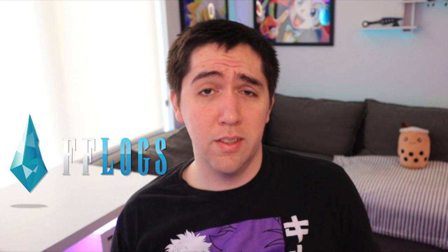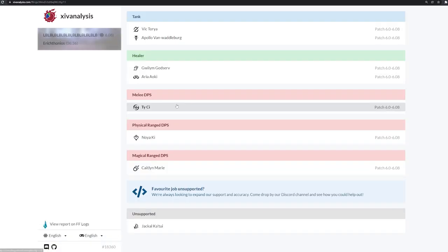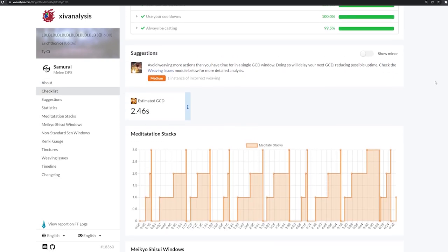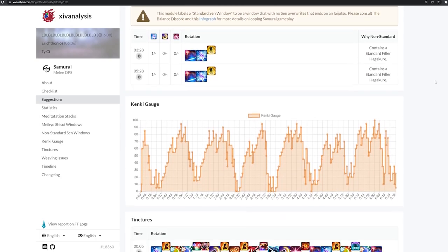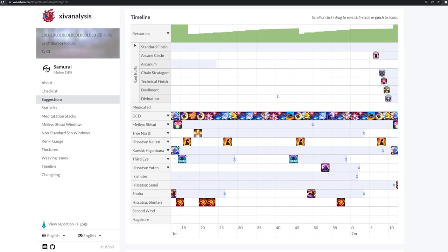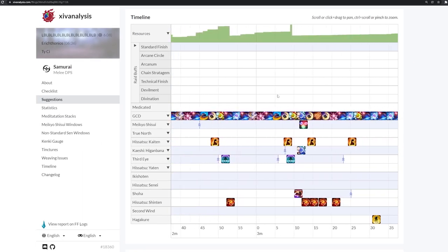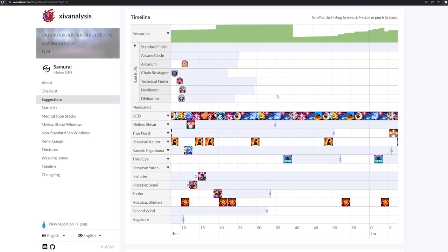So we've defined buff alignment, gone into some math, and talked about why it's important — but how do we actually make sure our buffs are aligned? In a pre-made setting there are a couple of tools you can utilize outside of just watching the buffs in your party list or buff bar: FFLogs and the XIV Analysis timeline. XIV Analysis is a website that lets you enter an FFLogs link and get a generalized overview of what you did in a fight. It's great for new players wondering about major rotation issues, but also for people who benefit from a visual diagram — it condenses the entire fight into a digestible timeline showing your rotation and your group's buff alignment, with buff bars where the front of the icon shows when the buff went out and the line shows its duration.